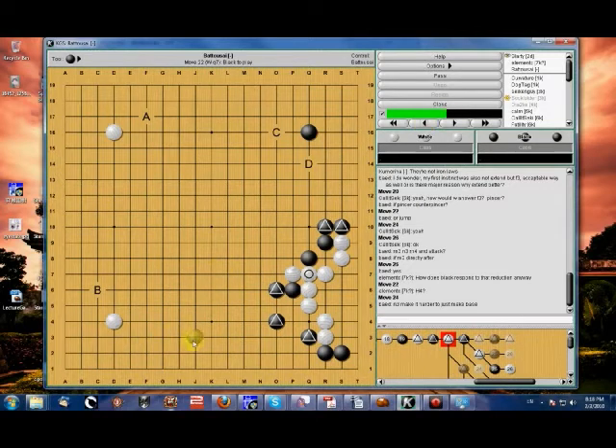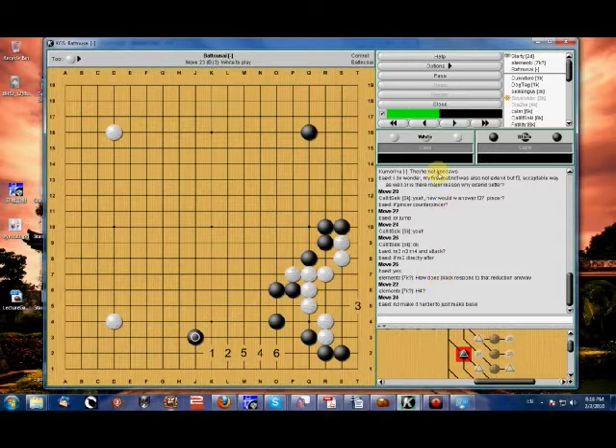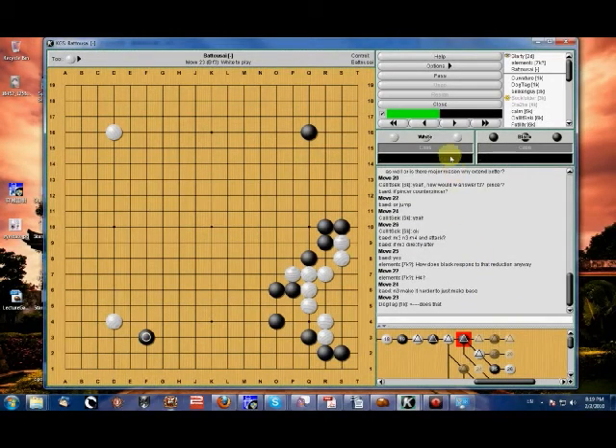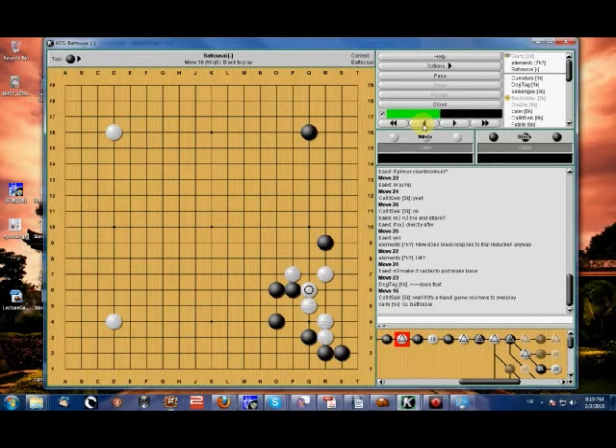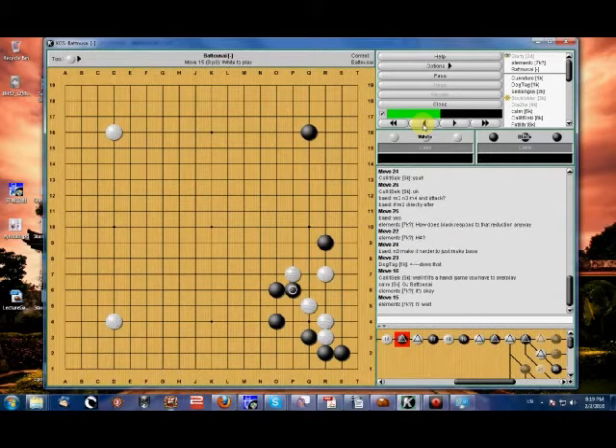Unless — and this is something I don't recommend — if I was against a weaker player, maybe I'd extend to F3 because I know I could outfight them. Not a good idea, but that's something that would cross my mind. We're all tempted to do that occasionally. Element C wondered how to respond to that reduction — I might go over that later, but right now I don't want to get stuck on one variation.